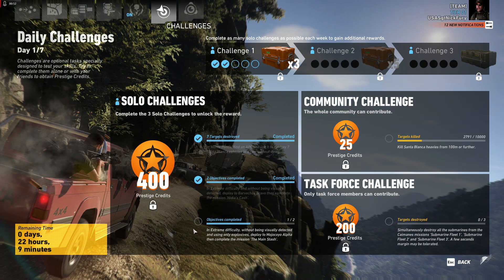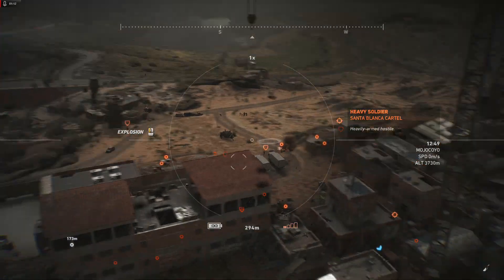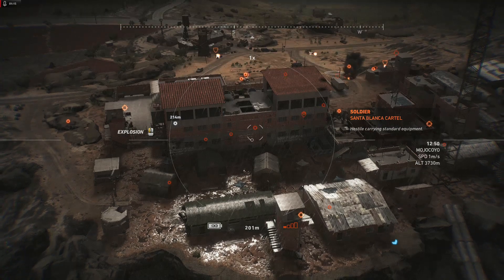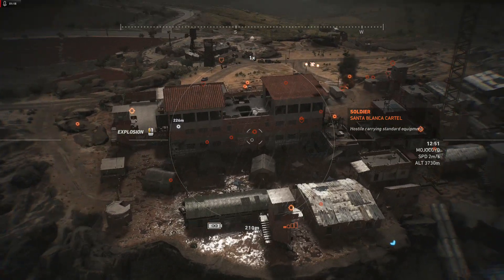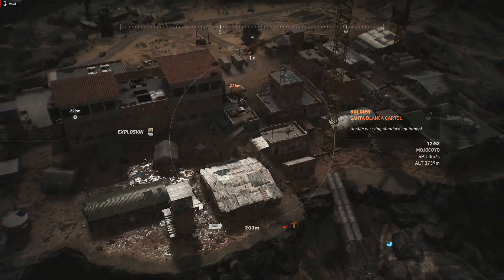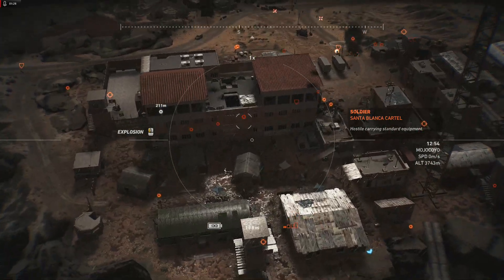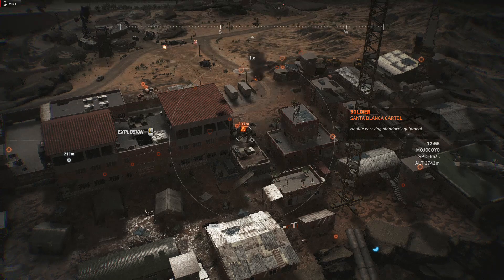We're doing the third solo challenge, by the way. I'm calling another diversion on the road. Good day to everyone — Sergeant Fury here, Week 15 Day 1. Give us our daily challenges, Ubisoft. On extreme difficulty: not visually detected, using only explosives. Deploy in Mojo, go your alpha, complete the mission — the main stash. Very, very, very easy to do this once we kill everybody. We'll go down there, open up the door, fly our drone in, blow everybody up, put some mines there in case those guys try to rush out the staircase.